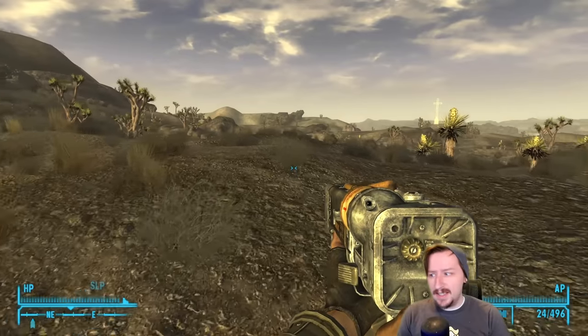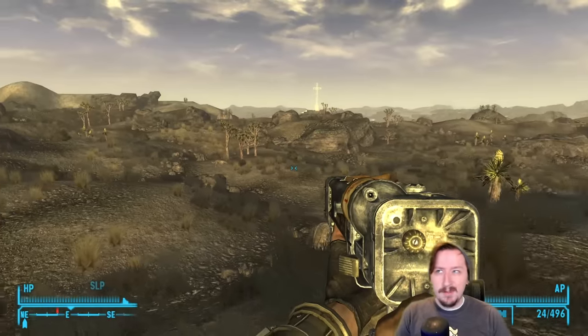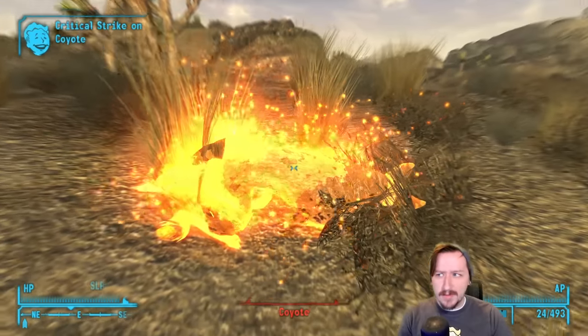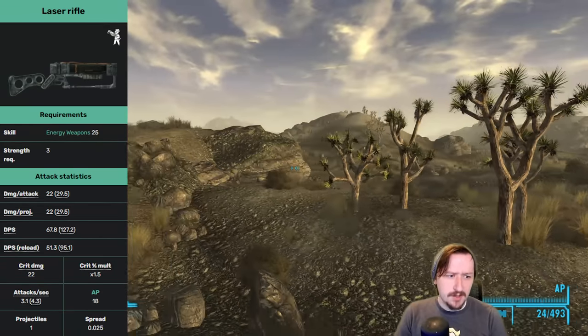Our very first rifle is the Humble Laser Rifle. The Laser Rifle is probably one of the first full-sized laser weapons that you can get access to. Maybe you'll find a recharger rifle before this, maybe you'll find a plasma rifle before this, but the laser rifles are fairly common. This requires only 25 energy weapons and 3 strength, so most builds are going to be able to use this very early on.